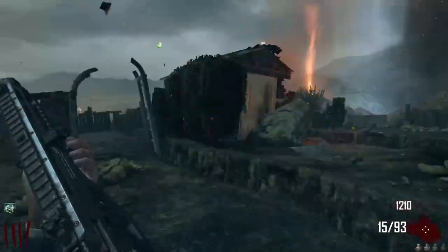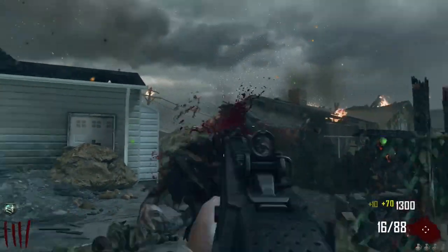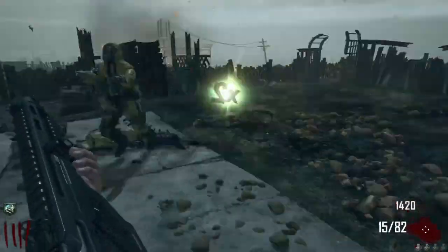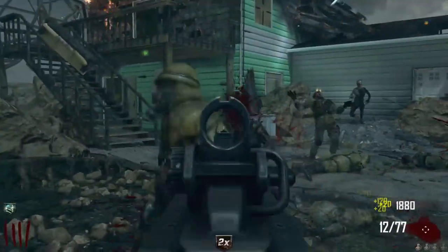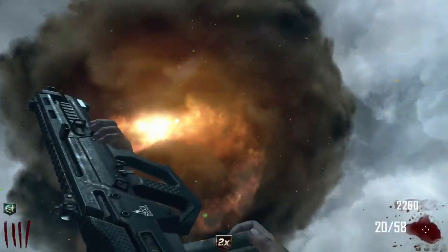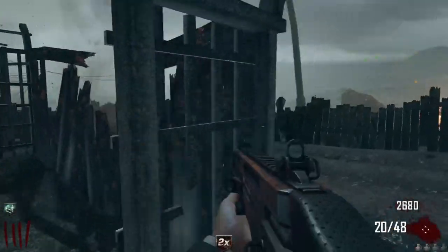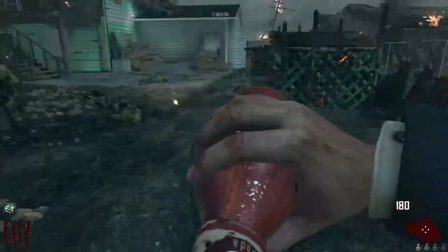It takes two bullets to the face. I suck with my aim today apparently. I think that's a perk dropping - that sound sounds like a siren. Yes - you see that ball of light? That's a perk. Let's see what it is - it's Juggernog! Interesting, I never get Jug first.